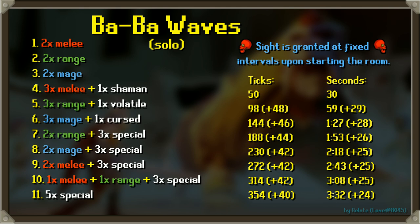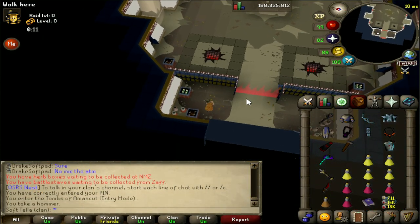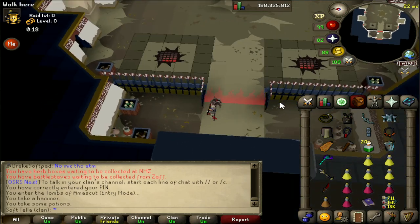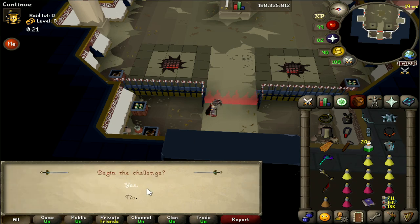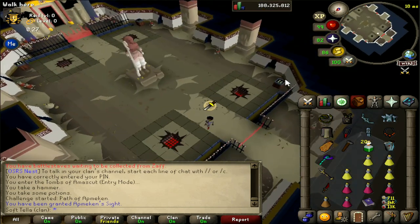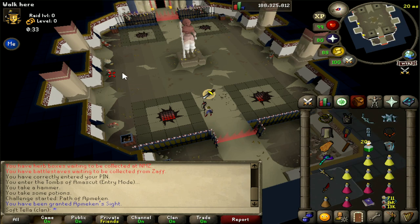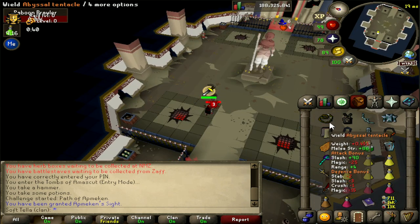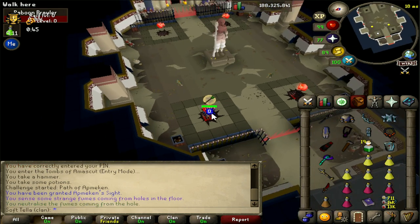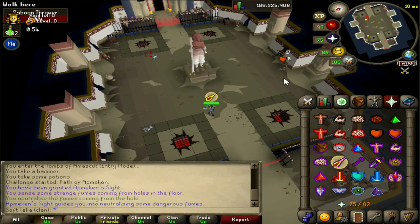Now let's get into the game and show an example run. First, grab some hammers, grab some potions, and put on your mage gear. Enter while wearing mage gear and pray melee. If you have to drop potions in the room, you can grab hammers and potions from the crates. Two melee minions will spawn - kill these with magic, then swap to your melee gear. Two rangers will spawn - do whatever you have to do in the room that Atmaken's Sight says, and melee the rangers. Then put your ranged gear on, pray magic, and kill both minions.